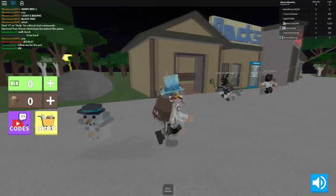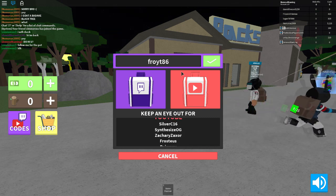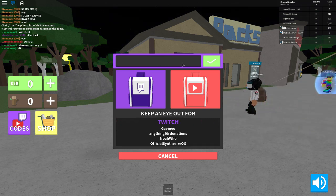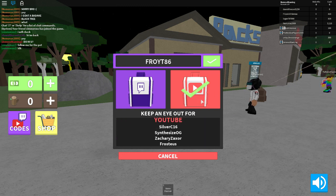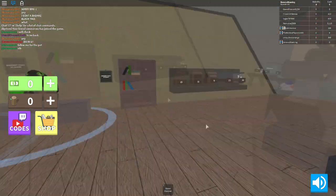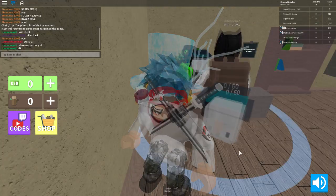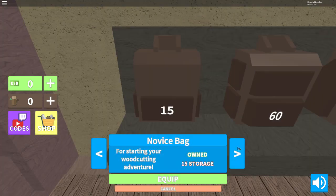Okay, the backpack code is F-R-O-Y-T-8-6. I don't know if it has to be in caps, but I think so — FROYT86. Hit enter. Yeah, we just received the YouTuber backpack because we are a YouTuber, right? You guys are watching this video on YouTube.